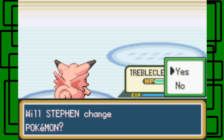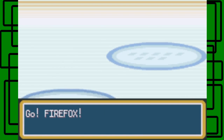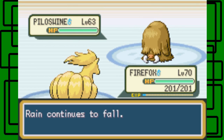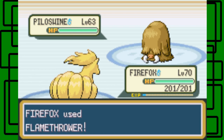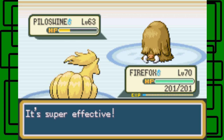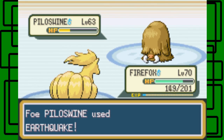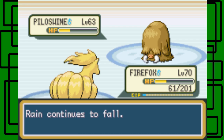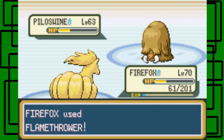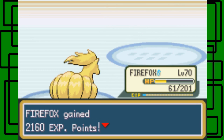Next Pokemon is Piloswine. I'm going to switch to Fire Fox because Piloswine is Ground and Ice type, so Fire type moves are super effective. I'm pretty sure Flamethrower won't faint it in one hit but will put it in the yellow. It's level 63 and male. Flamethrower does over half its HP, but Rain Dance is lowering Fire type move power since it's raining, so Flamethrower isn't at full strength. The Piloswine goes down though.